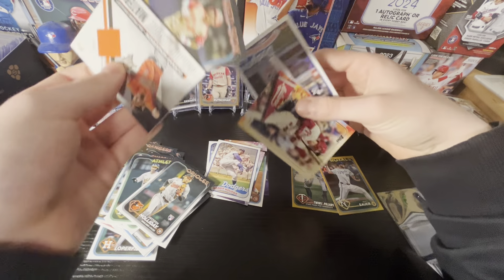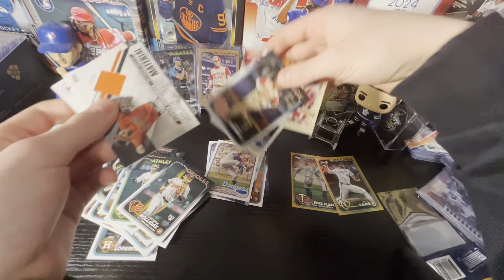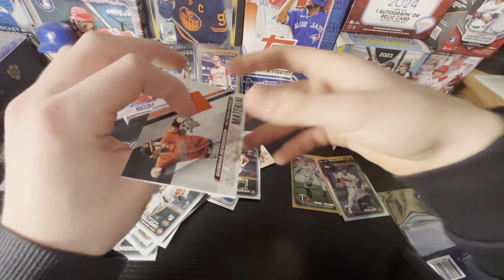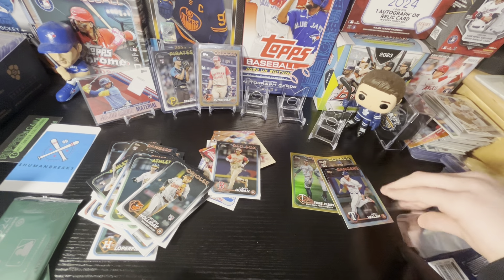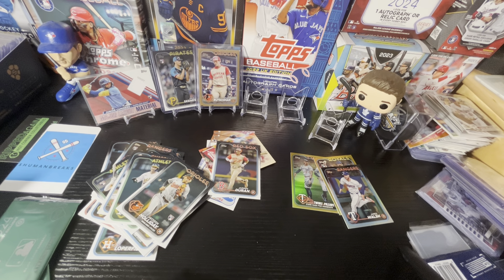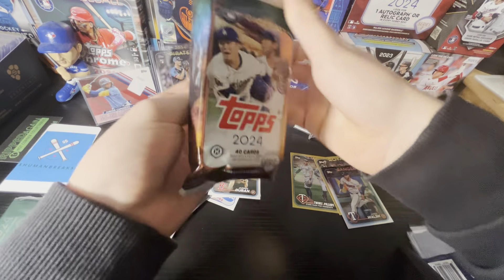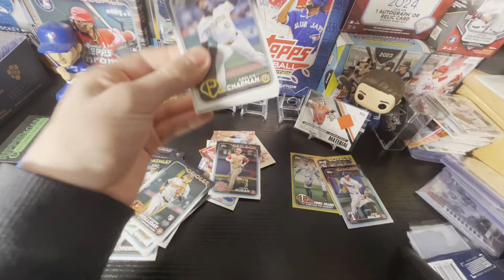We'll take from the back here — Jaron Duran. Nice Shohei Autumn Tales. Bryson Stott. And this is going to be a Ranger — Jared Walsh, Rainbow Foil. Hoping that could have been Wyatt Langford — hoping to get a nice rookie parallel would be nice. Paul Skeens for sure, but we got two of our three hits already. We'll see if maybe we get a bonus.